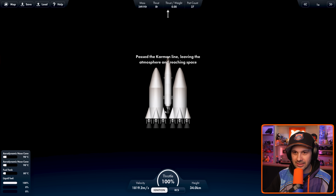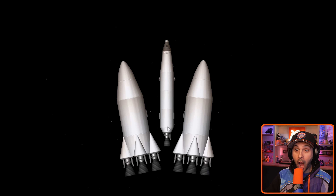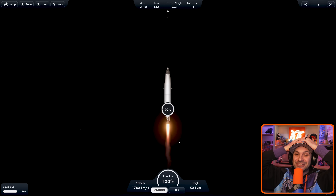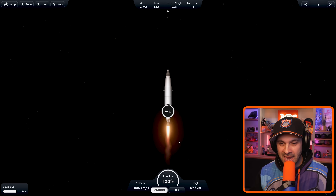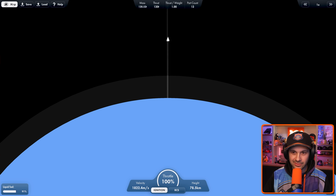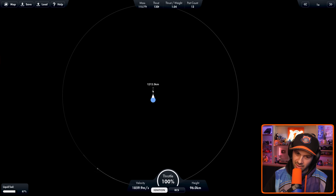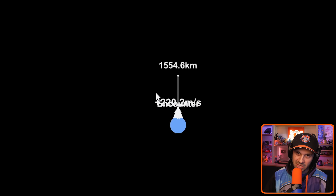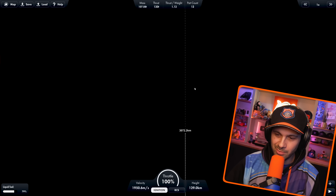We definitely need to detach. How do you detach? Oh, that's so cool! Where are we? Let's check the map. Could we make it to the moon? If I navigate to the moon — what the heck does that mean? Transfer window. What are you talking about with transfer windows? I just want to go to the moon.